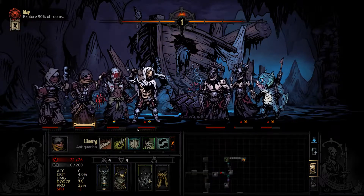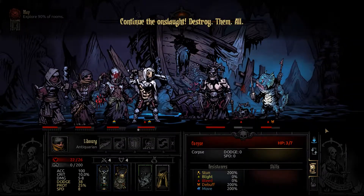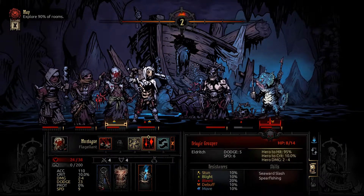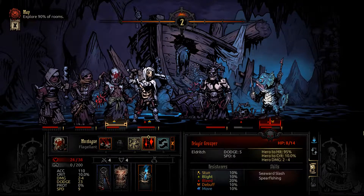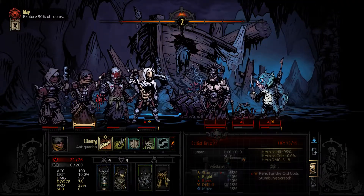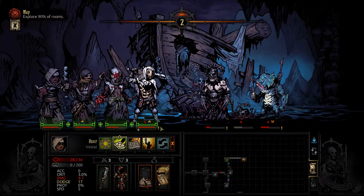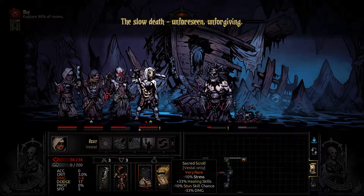Plus the crit stress seal — very nice. Continue the onslaught, destroy them all. Let's go for the hit there — you're bleeding for 4, so if you can deal 4 or stack extra bleed. He stacked extra bleed so he's dead too. That's big — I think we just go for a party heal. Five out of five is pretty big. The slow death — unforeseen, unforgiving.